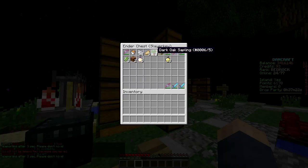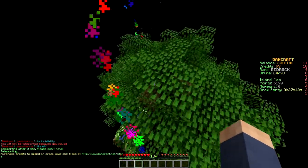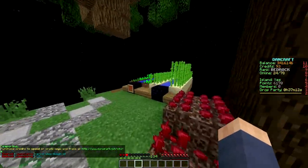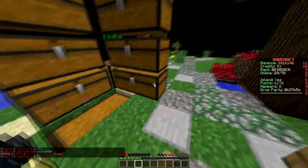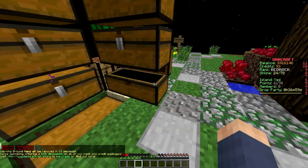So what's in my ender chest? We got some dirt — that's pretty rare I guess. What I want to do off camera — maybe tomorrow while watching Breaking Bad — is make all these farms bigger, and make it so it's not as easy to fall off my island over and over again because that gets really annoying. Maybe I should just put water all around the edges so when I fall I can just jump into the water.